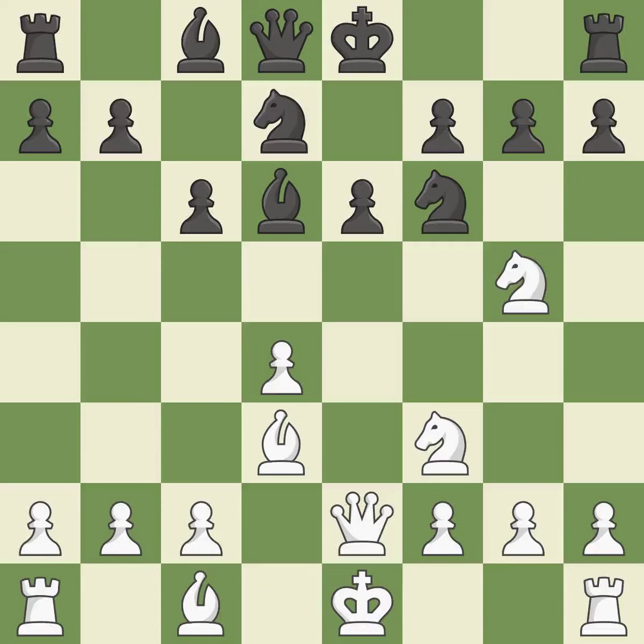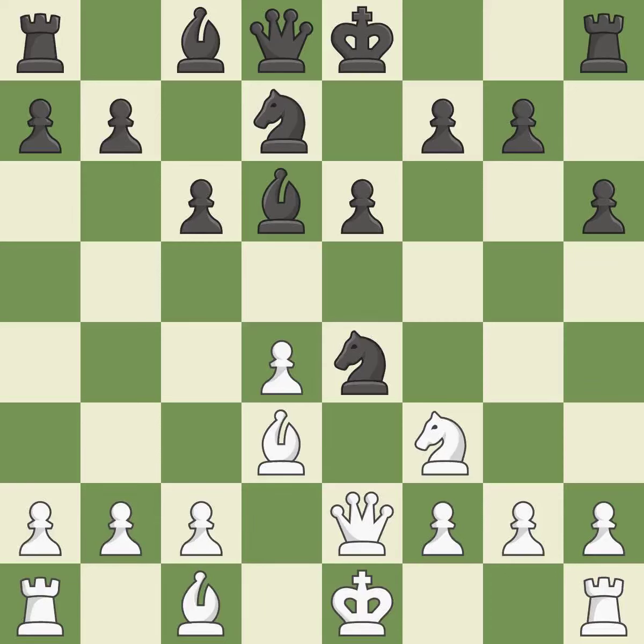Qe2 develops the queen toward the center, controls the e-file and attacks the e6 pawn — it is excellent. H6 attacks the knight on g5, forcing white to retreat the knight or sacrifice it — it is best. Ne4 retreats the knight to a central square where it attacks the bishop on d6 and the knight on f6 — it is best. Nxe4 captures the knight on e4; after white recaptures on e4, black is prepared to play Nf6 — it is best.